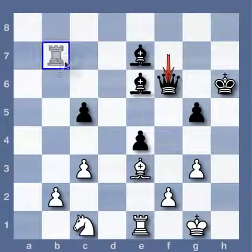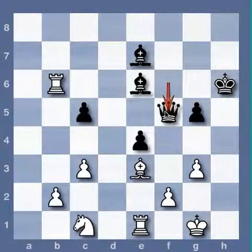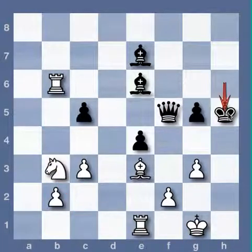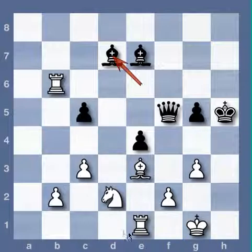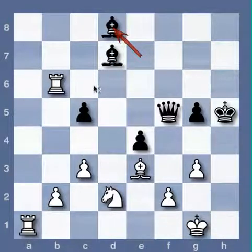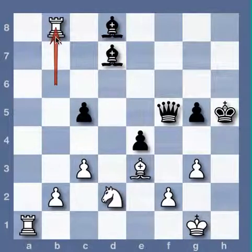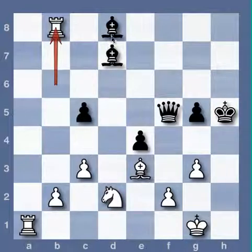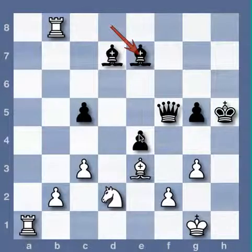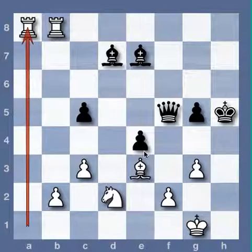Queen f6 double question mark. Rook b8 — 1-0. It looks like white is about to activate his rooks, and that's why black resigned.